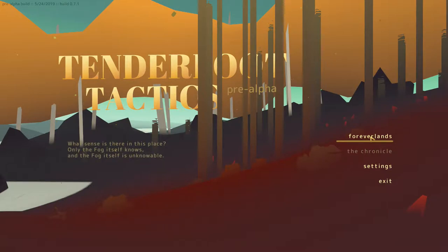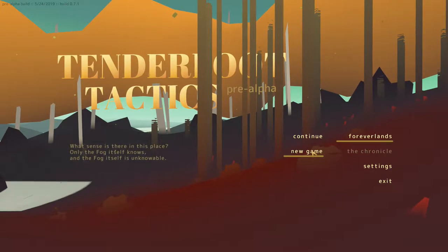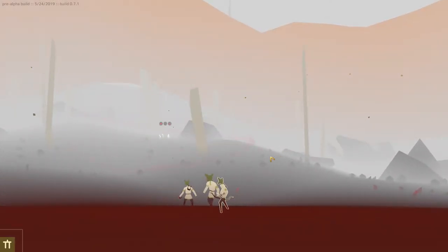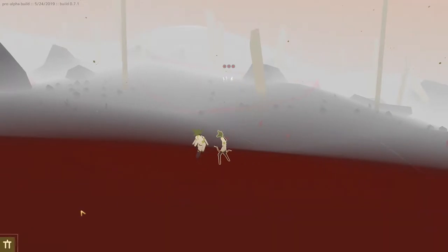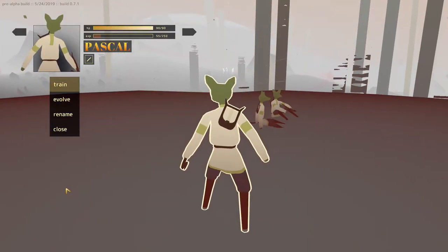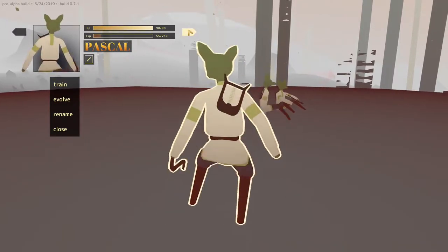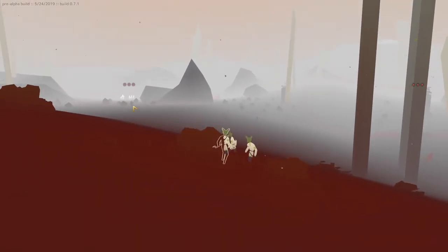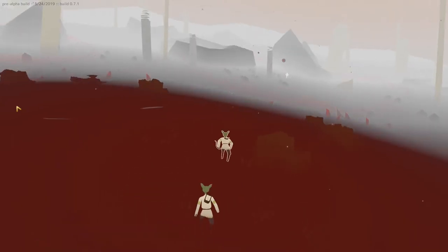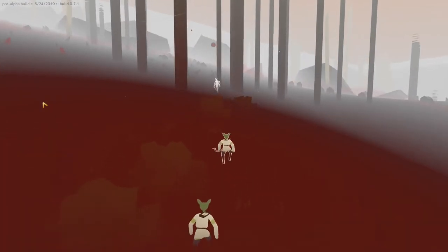Right now all we have is the Foreverlands, which I believe is just procedurally generated and kind of random — correct me if I'm wrong. And here we are in the world, and these are our little goblin friends. We've got Pascal, Dexter, and Willow. I really like the way this looks. I really enjoy the fog kind of off in the distance. I like the aesthetic.